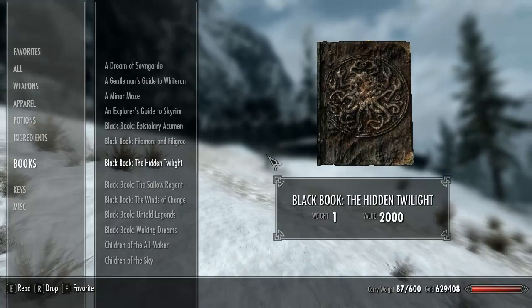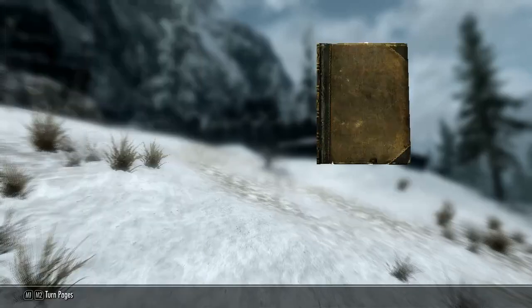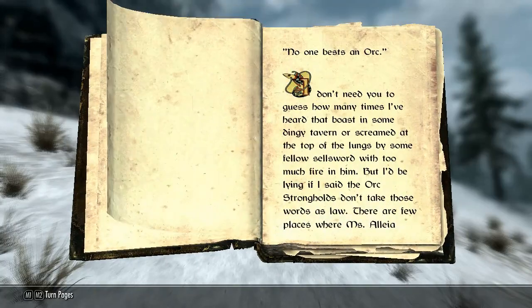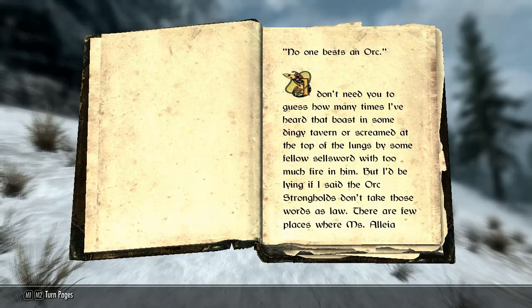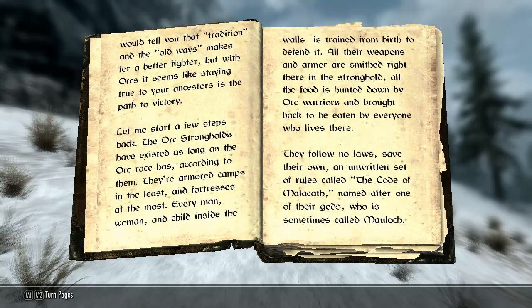The book we want is The Code of Malacath, which describes their society a little bit. It's called 'A Sellsword's Guide to the Orc Strongholds.' It begins: 'No one bests an Orc. I don't need you to guess how many times I've heard that boast in some dingy tavern, or screamed at the top of the lungs by some fellow sellsword with too much fire in him. But I'd be lying if I said the Orc Strongholds don't take those words as law.'